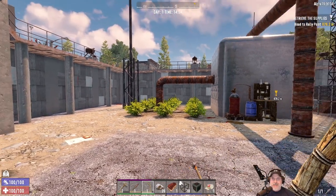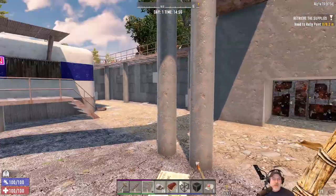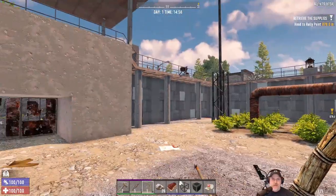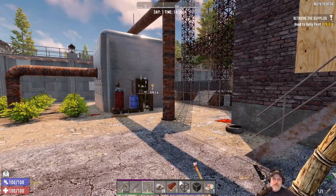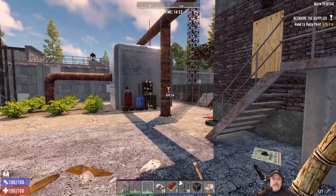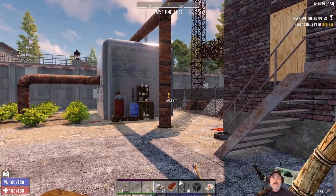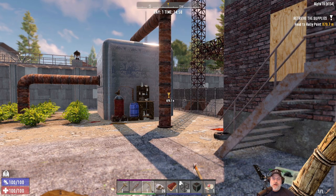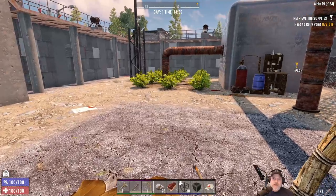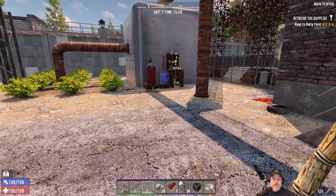Welcome back, everybody, to 7 Days to Die on Alpha 19. I'm an old guy gaming, and this is the Insane Series, where we play on Insane Difficulty. The zombies are all set to nightmare speed, and we generally have the game set to the hardest settings. We're picking up right where we left off. We are still in the trader compound, but what we're going to do is head over towards the first fetch quest, the retrieve the supplies quest, and then see where we go from there.